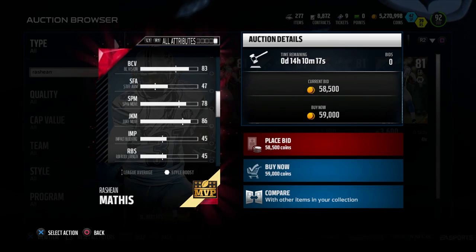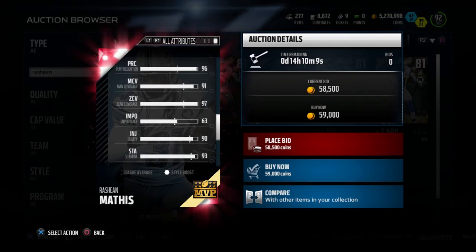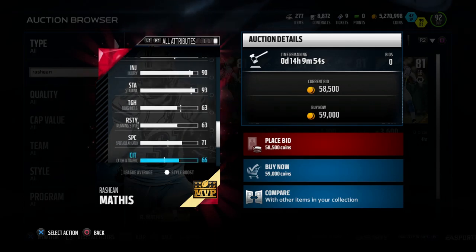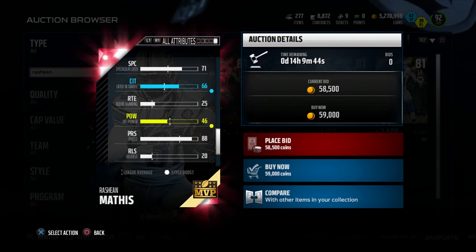His 91 man coverage isn't the highest but it's still decent. 71 for catching and 66 for catching traffic. His block shedding is a detriment — only 40 — and his tackling is low at 55, with hit power at only 46. So this is definitely a zone coverage cornerback, but somebody that can do a great job if you run a lot of zone. I wanted to make sure I mixed in someone who's good at pure zone but isn't a complete detriment at man coverage either.